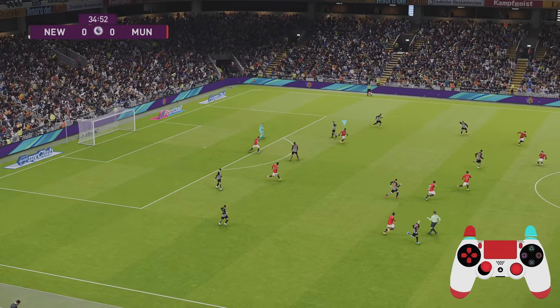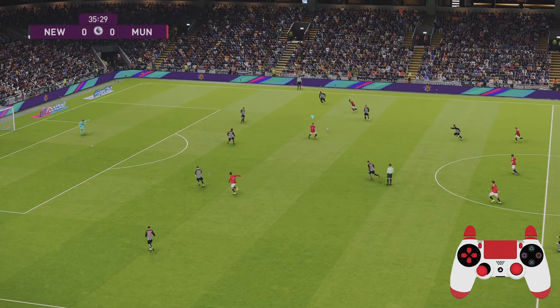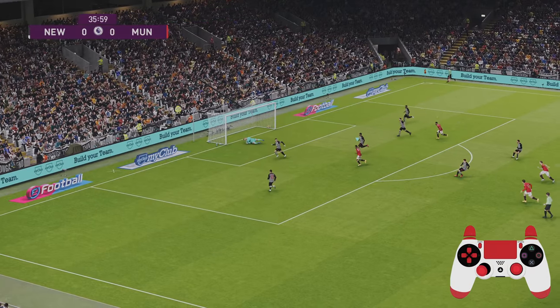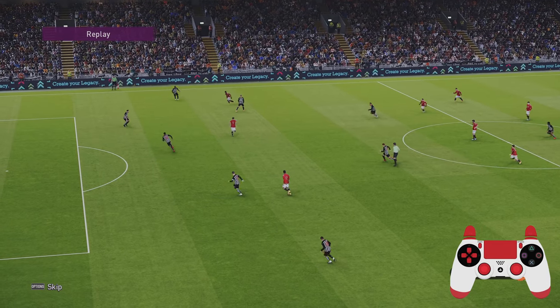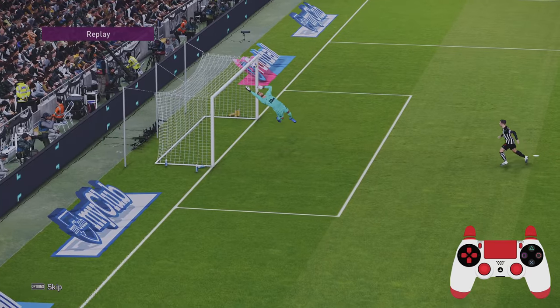Here's one more example of intercepting a goalkeeper throw. If you can catch it early, you can use R3 to lift the ball off the ground before volleying towards goal — as shown here with Harry Kane. Unfortunately the goalkeeper got back onto his line just in time — that would have been beautiful.